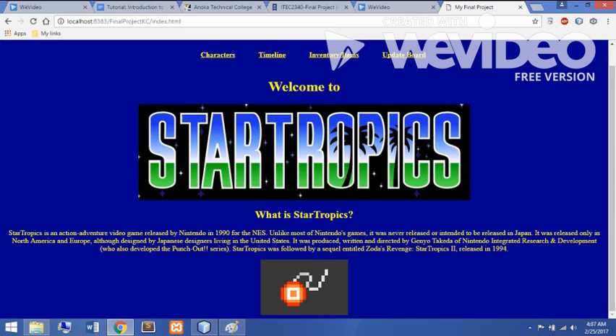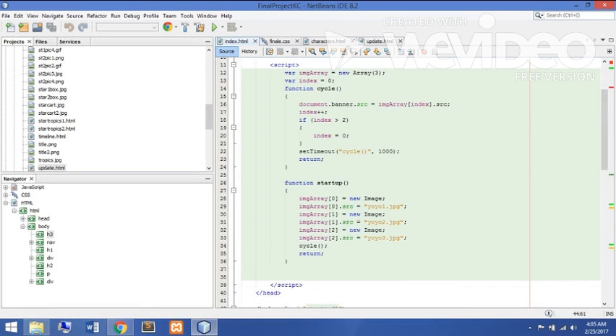Here on the homepage, we see all the links, a nice big logo, as well as a banner showcasing the main hero Mike's trademark weapon — a yo-yo. Yes, a yo-yo, in its many forms.